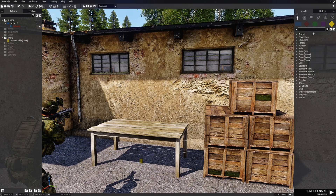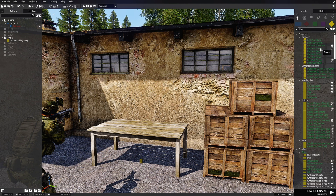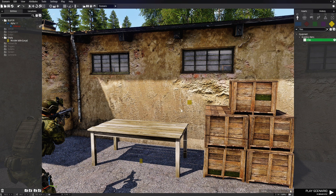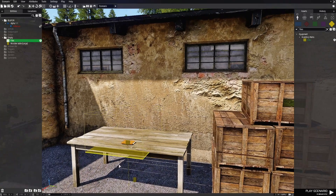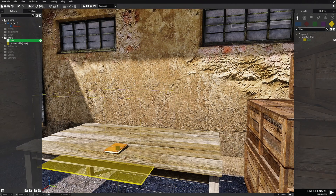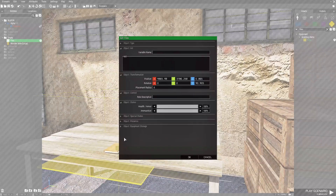In the search box we're going to type in 'files'. Something to keep in mind is you want to choose files, documents, or some type of intel — be it a folder or whatever — that the player character in-game can pick up and put into their inventory. We're going to place it on the table, face it in this direction, then edit the files and give it a variable name of 'intel'. That's all you need to do for that.